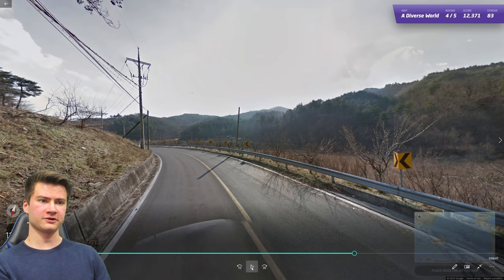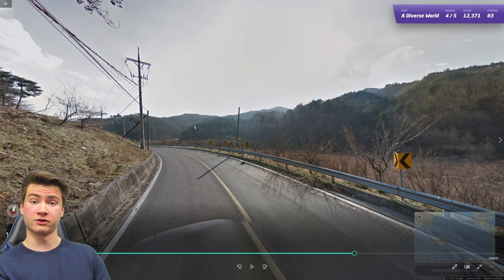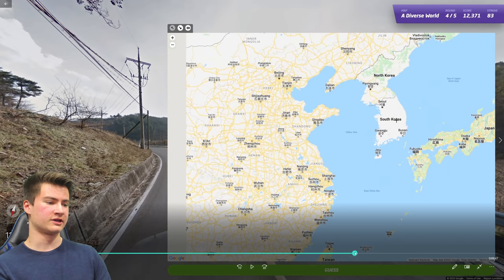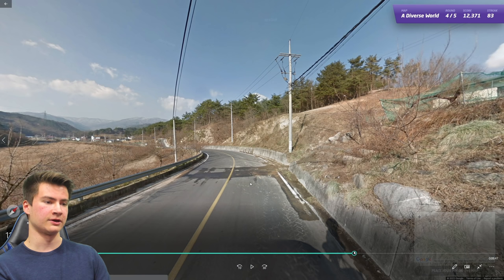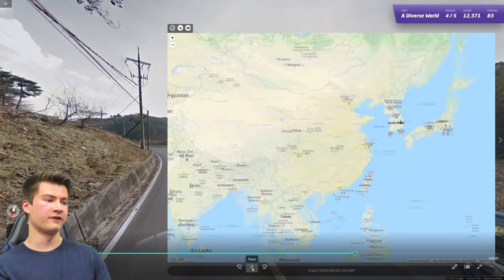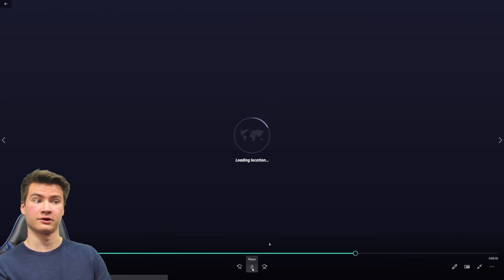Round eighty-four is the first time we've had South Korea this entire streak. South Korea has single yellow road lines, drives on the right — good way to tell it apart from Japan. There's often a visible black car too. A lot of South Korean coverage was taken in winter, so you get these dry-looking winter mountains that are very characteristic of South Korea.